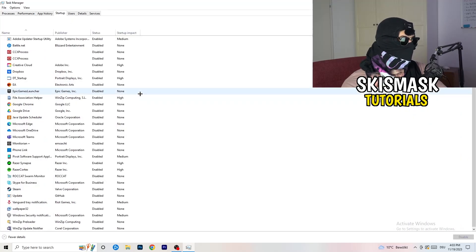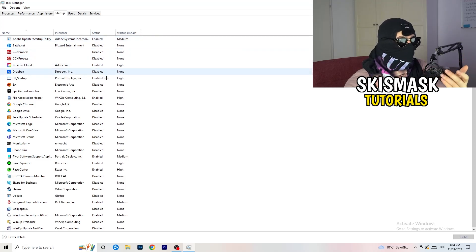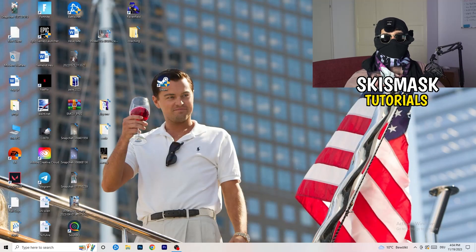Go to the Startup tab in Task Manager. A lot of problems start here — if you have too many programs starting when you boot your PC and running in the background without you knowing, it will cause FPS drops. Go through the list, right-click any program you don't need at startup, and click Disable. Then close Task Manager.